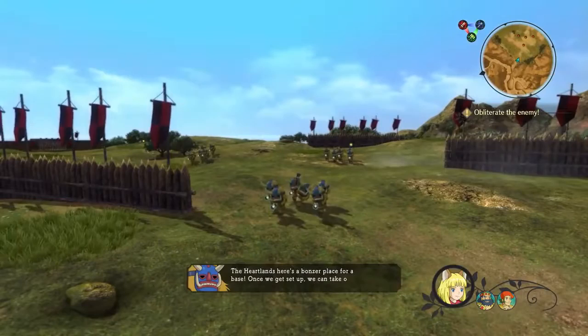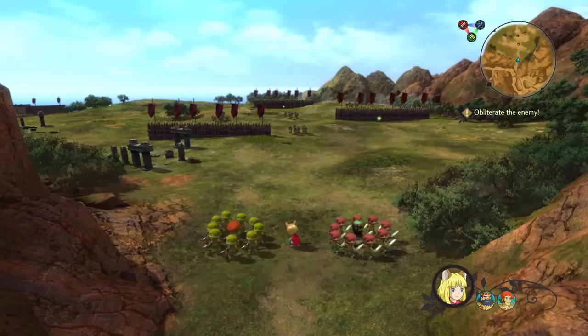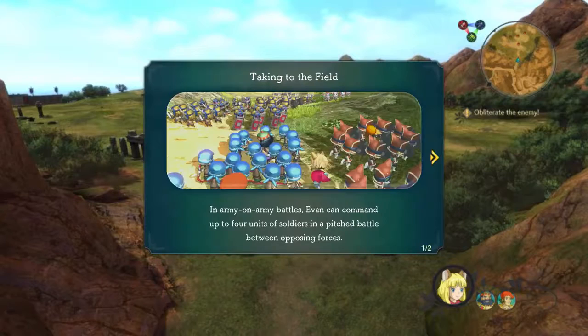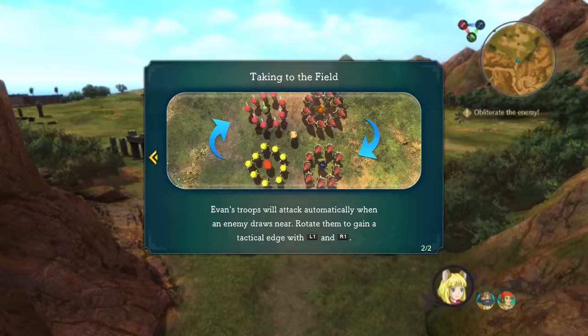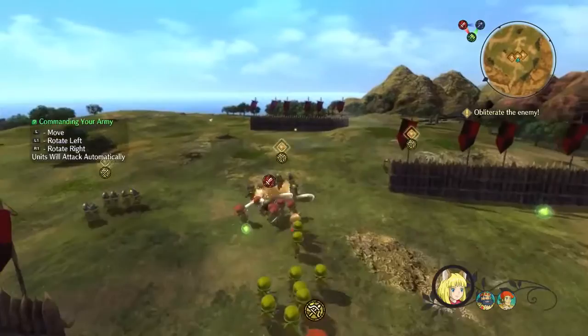The other thing I noticed is it's not your traditional third-person walking around. This is a strategy element to the game? Yeah, it has some elements of real-time strategy. You're able to dispatch your infantry and go into overworld battles where, depending on which type of characters you dispatch and which leaders you have for different groups, it can change the course of how your battle functions.